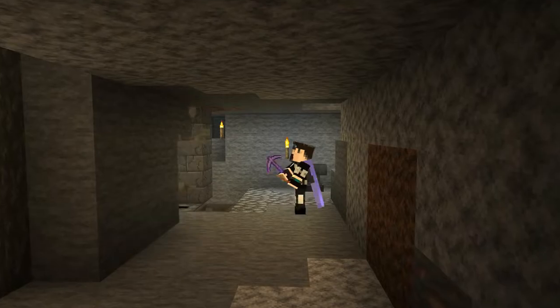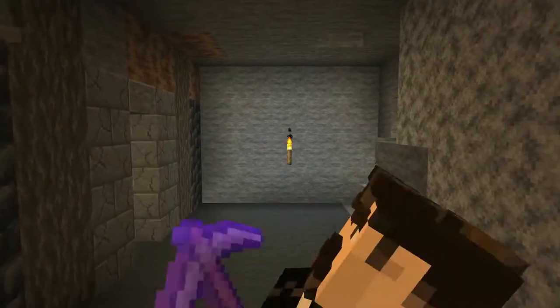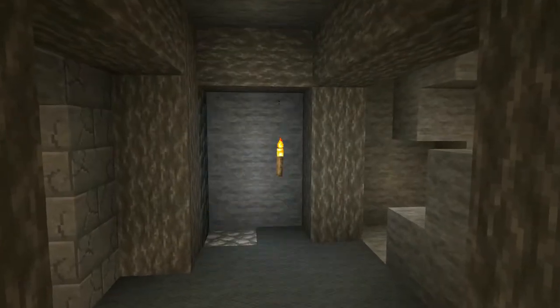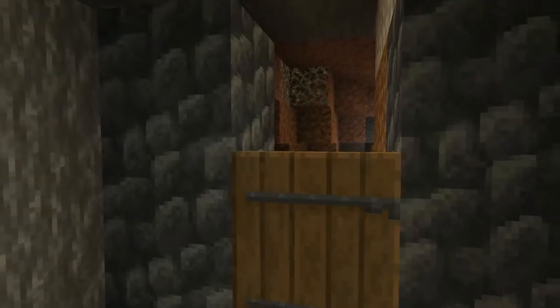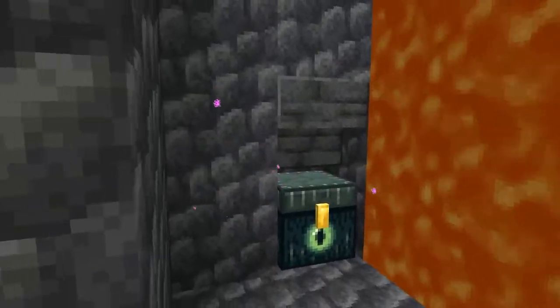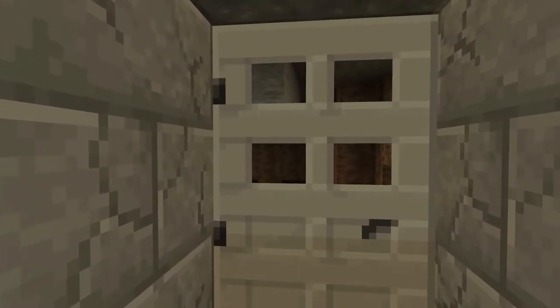To finish off the entrance foyer to the black market, we're laying it out with carpet. Instead of cobble we're using deepslate to make it a bit darker, as if we're going deeper, but continuing with acacia logs. Obviously if you've made your way down here without a key, you're going to need a way out - and this is how you're going to have to get out if you get down here without authorization. And with that we now head down into the black market.